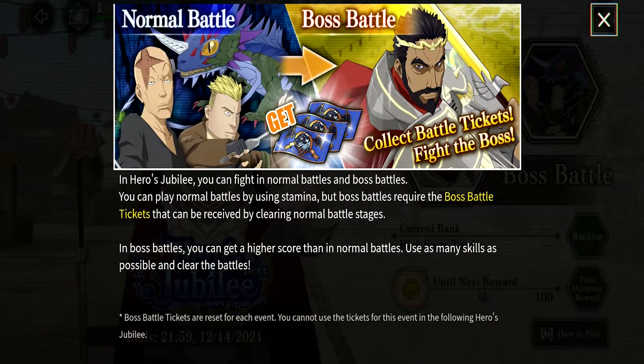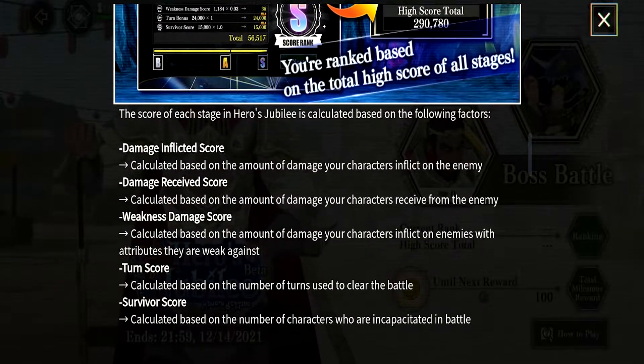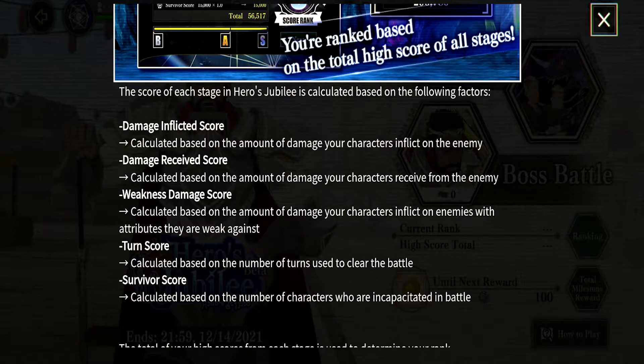We already know we have to do the normal stages to get to the boss battle itself. The score of each stage in Heroes of Jubilee is calculated based on the following factors: damage inflicted, damage received, weakness damage score, and turn score and survivor score.